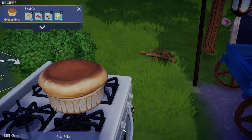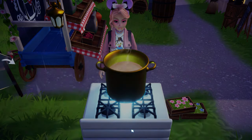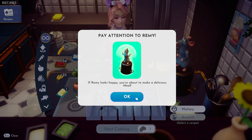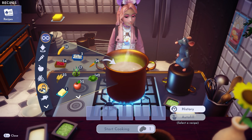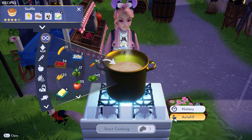Trust me, it's way faster this way, and we're all here to earn massively overpriced apparel as fast as we possibly can, right? On that note, make sure you're using your own stove and not Remy's. It seems like it would be convenient to cook inside of Chez Remy since it's right there next to the ingredients, but cooking with Remy actually makes the money-making process slower due to the extra animation involved. So make sure you're cooking in the great outdoors.